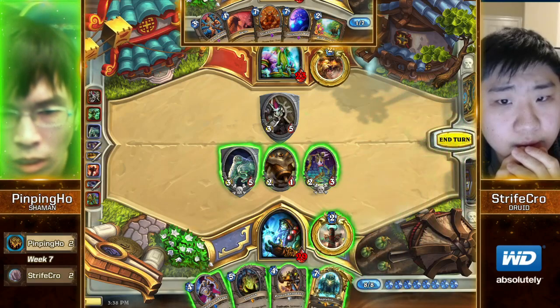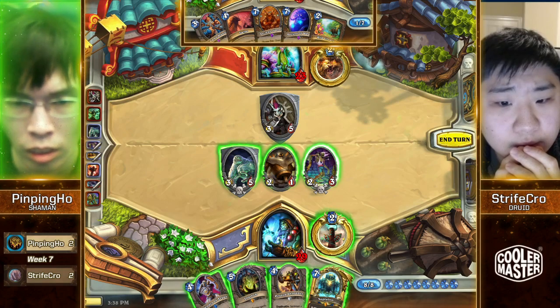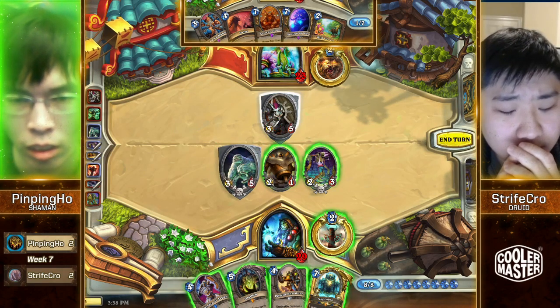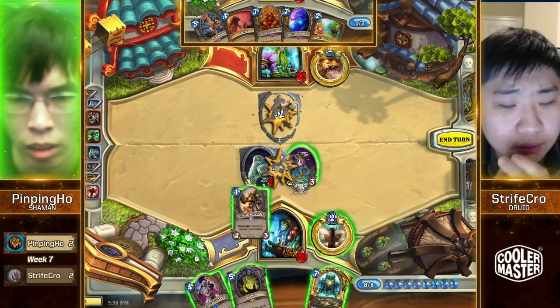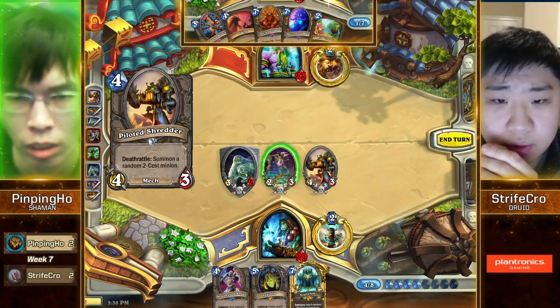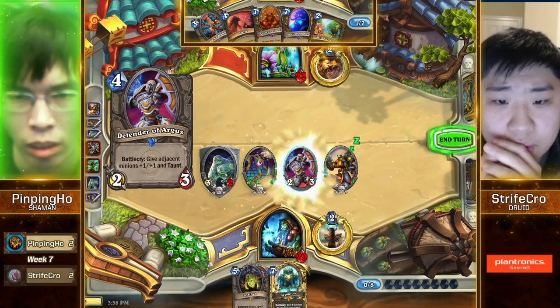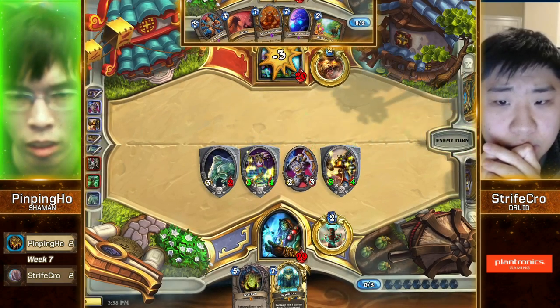Epsilon! That's a card worth Big Game Hunting — one of the most satisfying ones too. That Overload punishes so much. Still waiting on it for a while — Shaman's still pretty resilient. Pingping Ho is just going to develop a massive board. There's still a Black Knight in this deck and he knows it too.